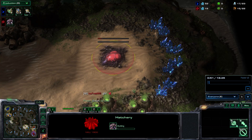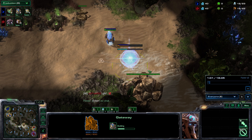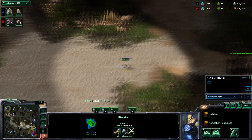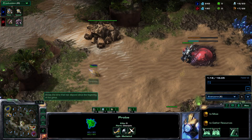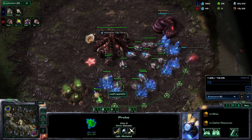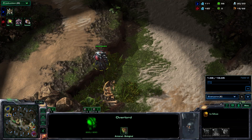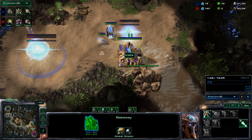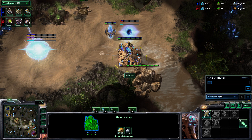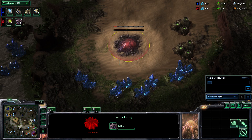Our opponent is going for a wall off, and in ZvP they have to wall off the low ground otherwise they lose to just mass lings. We can see the first overlord going out and the second overlord playing very safe on the natural. We've got the expansion and the pool — this is looking very very good. With this first overlord, it's very important that as soon as you scout the cybernetics core and gateway, you want to note a couple of things. We're going for a really early third base, which is advantageous but can also create a disadvantage.